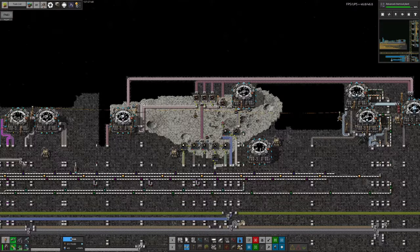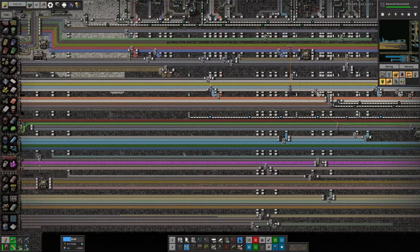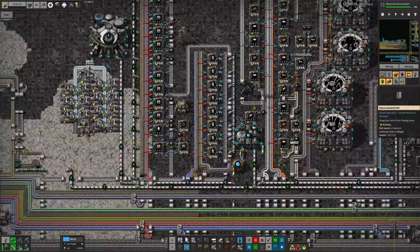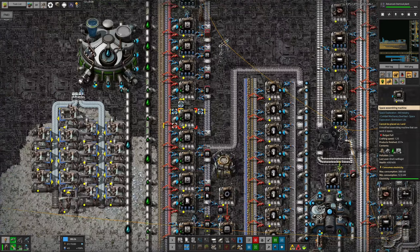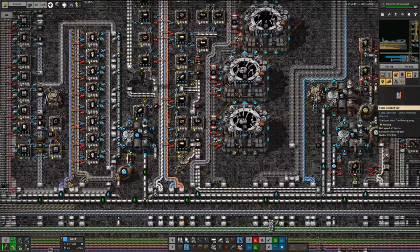Up here in Norbit, we started off in a fairly similar way — we have our main bus running along here, a very similar design with belts running along each one with its own resource, being broken off by splitters and passed up to wherever they're needed. You can see we've got low-density structures, electric motors, and red circuits being fed in here to make various different types of space belts, and over here we're making the space science pack.